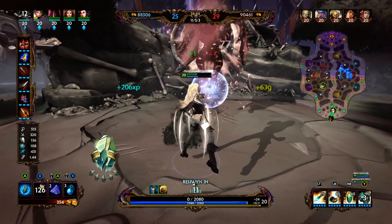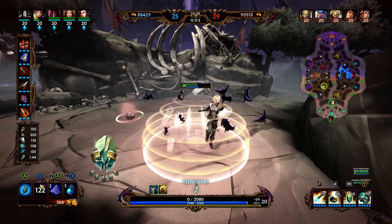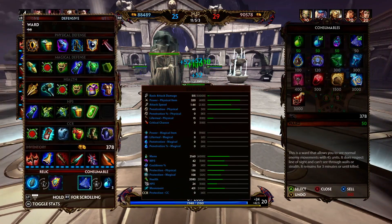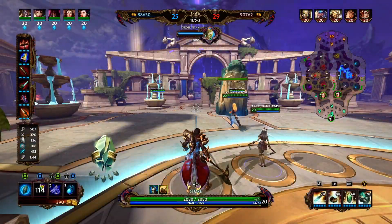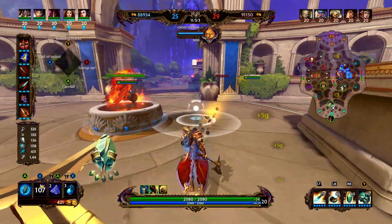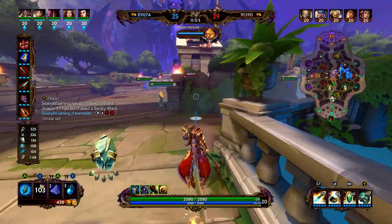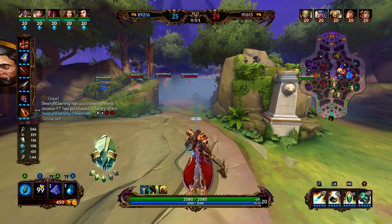We are kind of catching up in gold, although at this point in the game it doesn't really matter. We sold our boots and picked up Mantle of Discord — that's going to give us 10% cooldown, 60 physical and magical protections, and an amazing passive: if we fall below a certain health threshold, we're going to become CC immune and unleash a stun around us. That should buy us a little bit of wiggle room and tell us when we need to disengage from the fight completely.